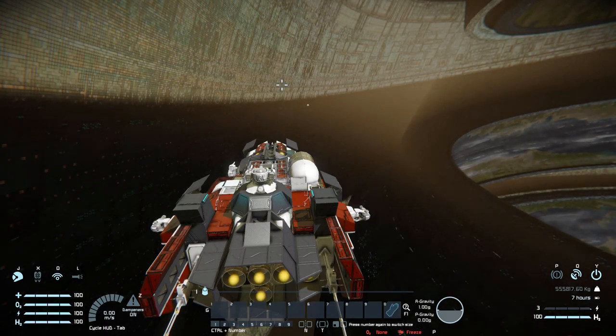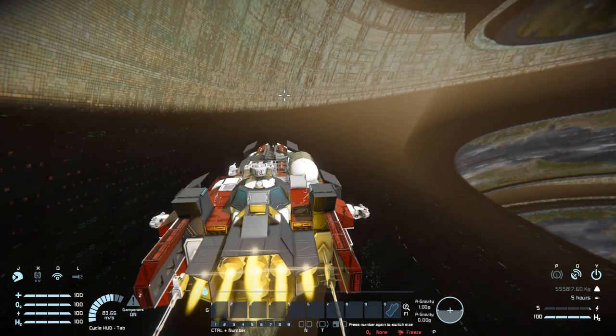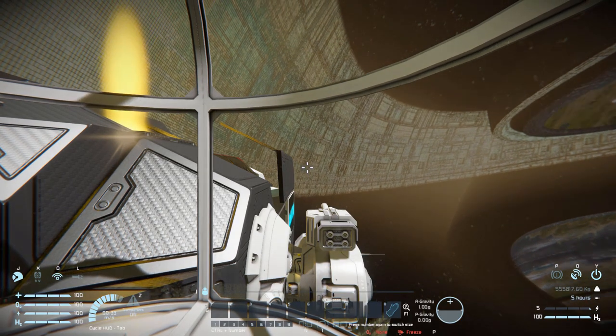The helm has absolutely no custom controls whatsoever, and there is no remote control, so this is all we get. For a quick test fly — we move this thing forward and have one hell of a lot of speed thanks to all those hydrogen thrusters at the back. Coming to a stop, we are equally as fast stopping, which is always nice. Moving left we are a little bit slower than forward and backward, and moving right there we go. Moving down is a little bit slower than left and right.